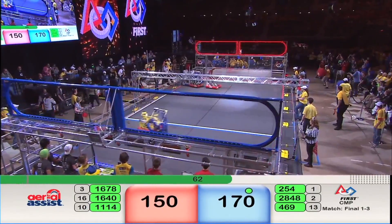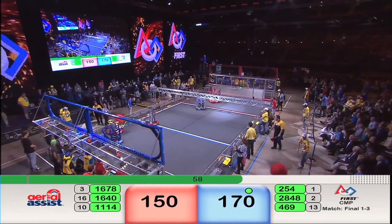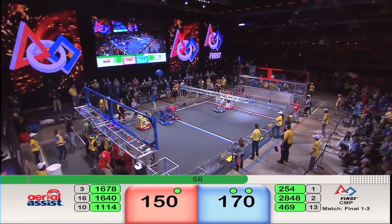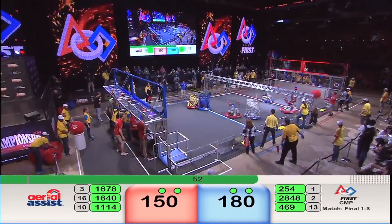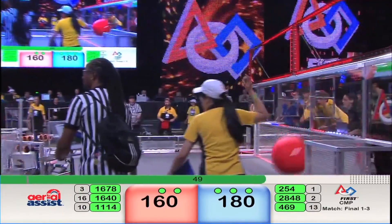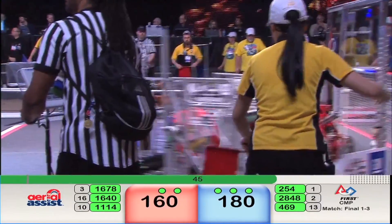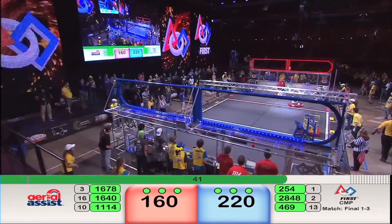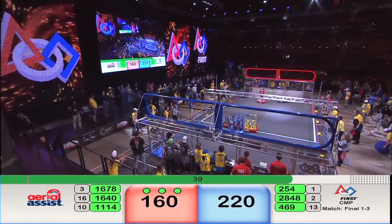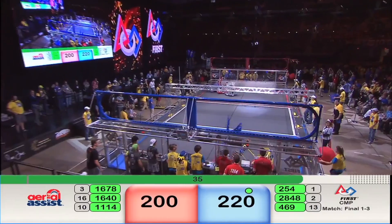Symbotic scores for the Red Alliance, keeping it close. Only 20 points separate them with less than a minute to go. Blue Alliance gets the ball up and over the truss — another 10 points for them. Cheesy Poofs on the move, but here comes 1640, the big defensive bot for the Red Alliance. Now they back away and the Poofs score again. 40 seconds remaining.